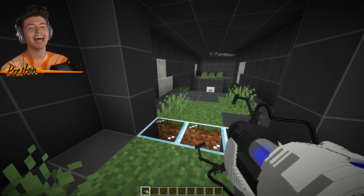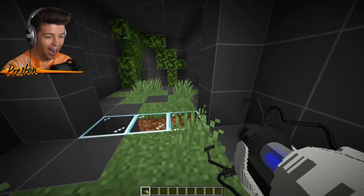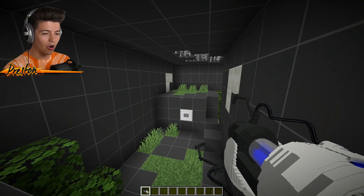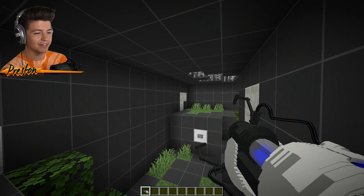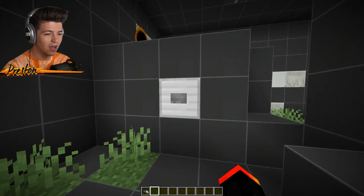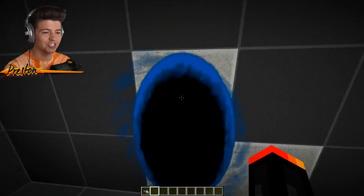Yes! That worked like a dream, baby! Oh my gosh. So now we can use the portal gun in this area, and we know that this one right here activates an orange portal over here. So I think we put the blue portal down here. Open this portal — yes! Yes!